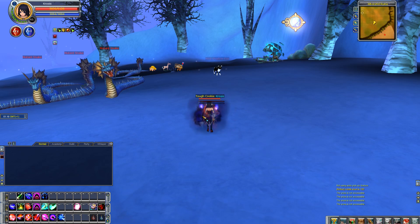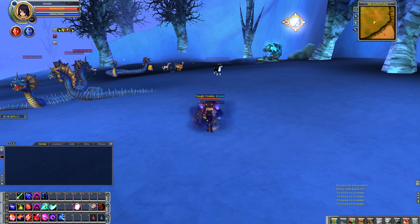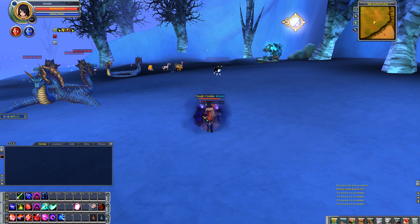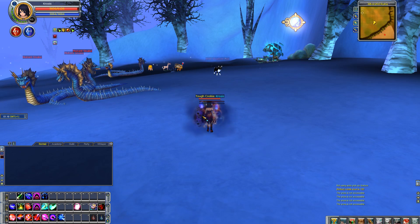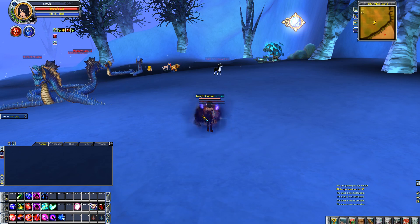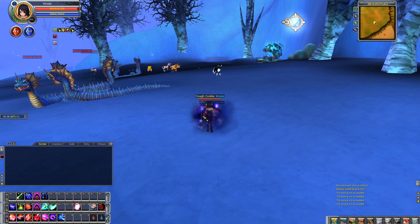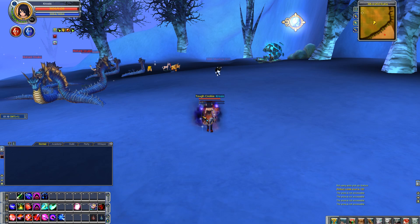Besides these possibilities, you'll encounter some treasure chests on your way to cap. Every time you see one, open it — these can contain charms at 20% and 50%, and they also contain money as shown before in the money-making video.